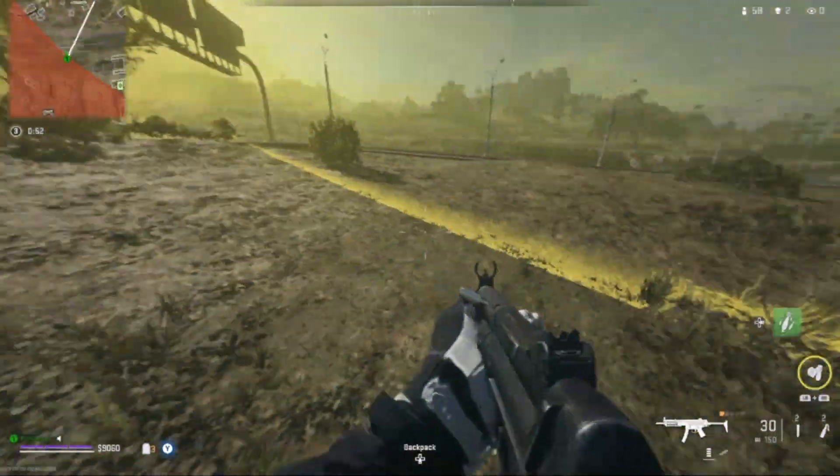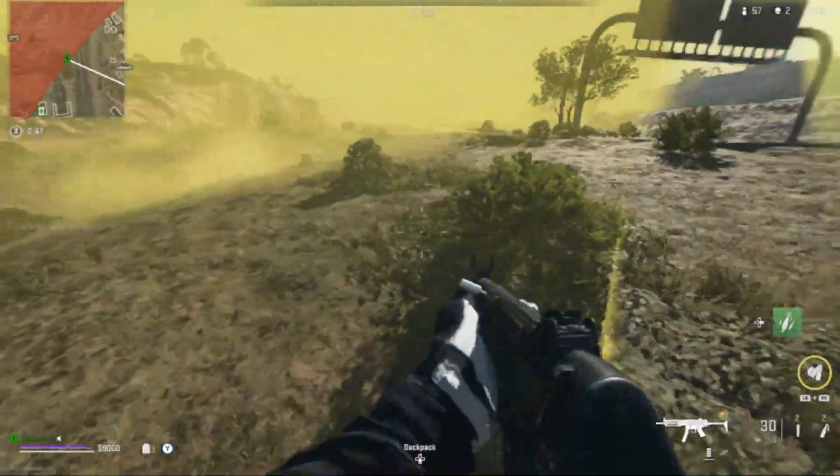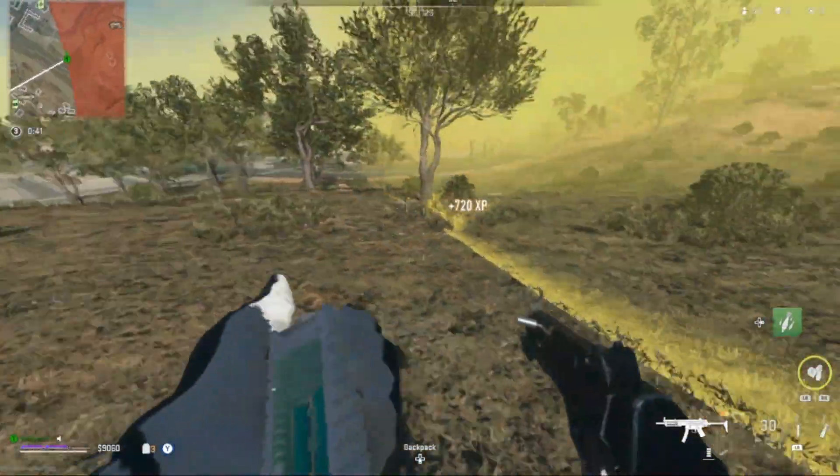To do this, all you want to do is walk into the storm, stem up, and then walk out. As you can see, this one has given me 720 XP. All you have to do is literally just keep doing this — just running in a circle. That's why I said grab a full backpack of stems.